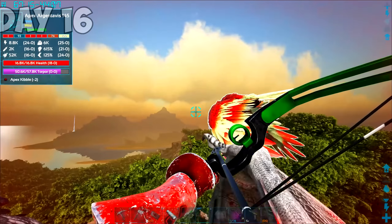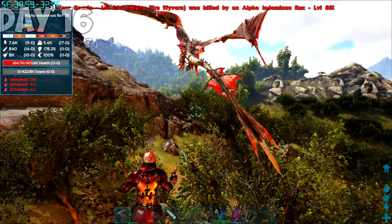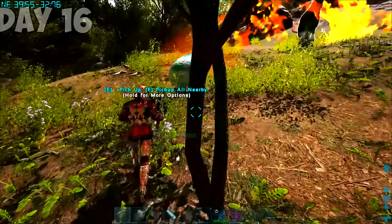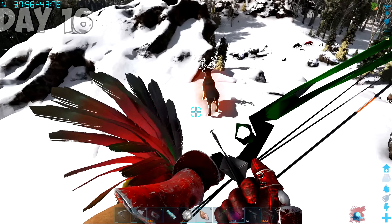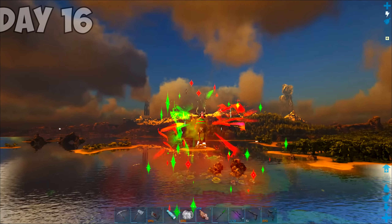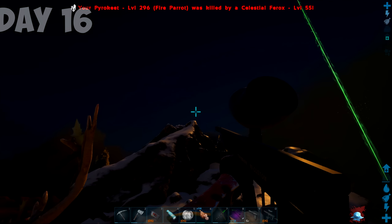I flew around for a bit and found a 145 apex argentavis. Sitting on the back of a wyvern made taming this thing super easy. After exploring for a bit, we found two Indominus Rexes and I wanted to get an egg. So I flew in with Anexia and started the barbecue. One of them got a really good bite on Anexia and she went down. But the horse managed to take out the other one and I ran in and stole the egg like a little thief. Then I died to one of the raptors of the Indominus summon. While I was flying around, I spotted a Rudolph — one of the fastest flyers in Primal Fear. After knocking it out, I shoved berries into his butt and he tamed.